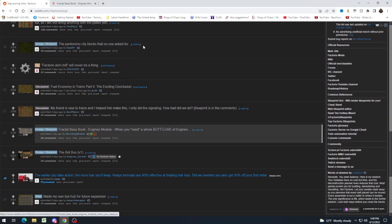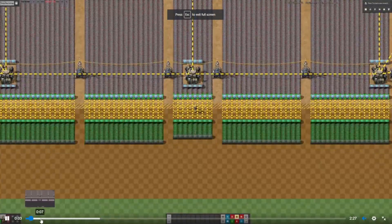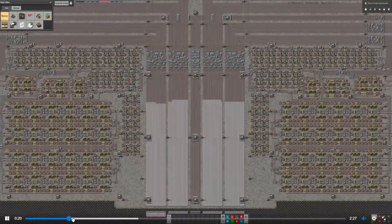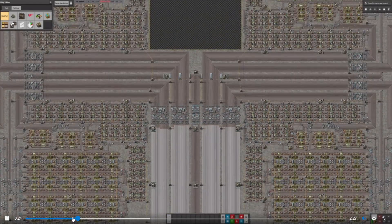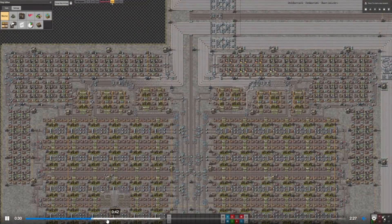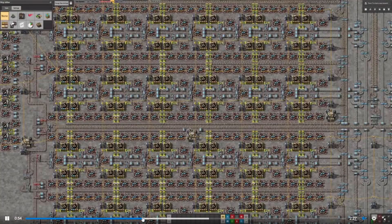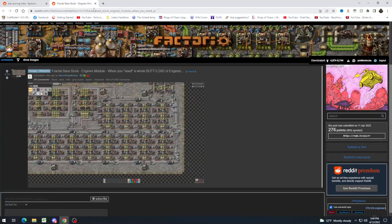Fractal Basebook — Engines module when you need a whole buttload of engines. This is the same type of fractal thing. Going to watch part of it. Oh man, this looks so good. Super satisfying. I want a whole base like this — and it looks like they're in the process of doing that.